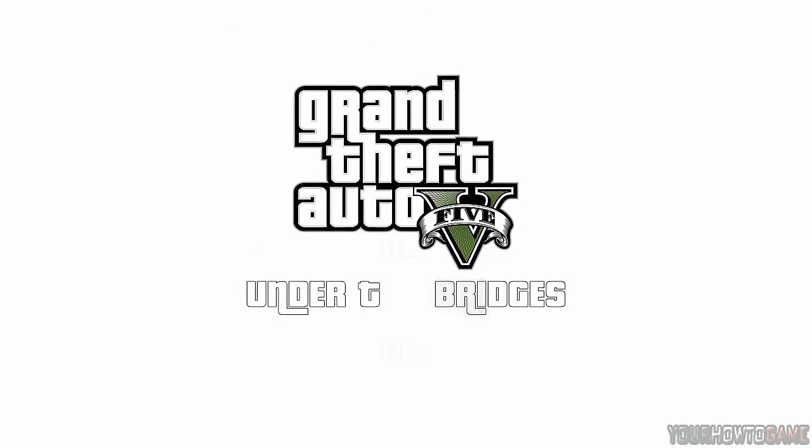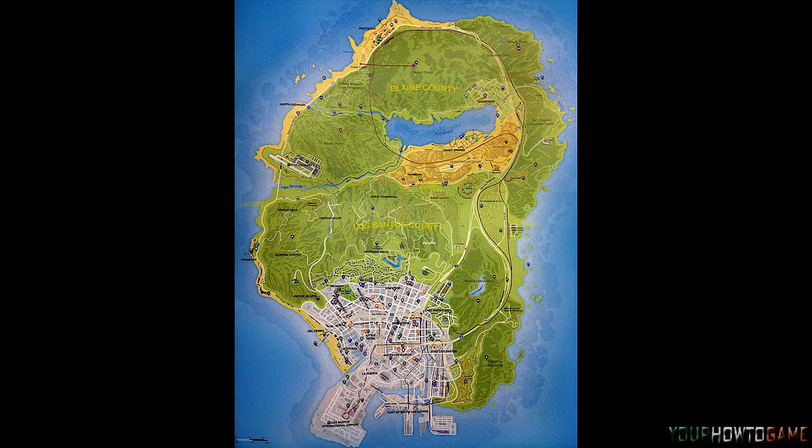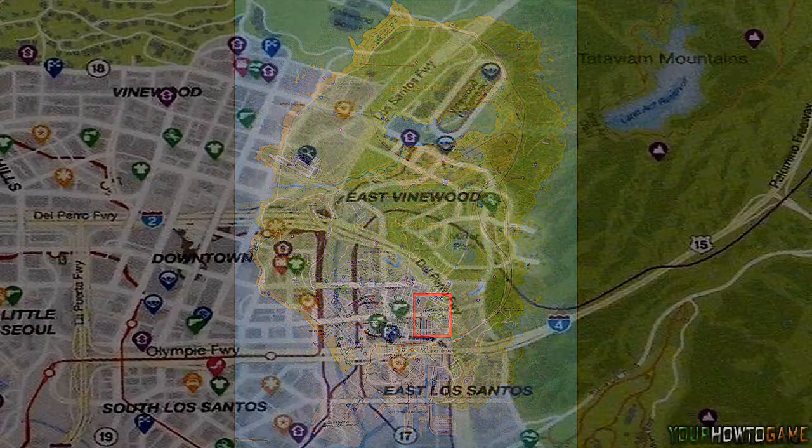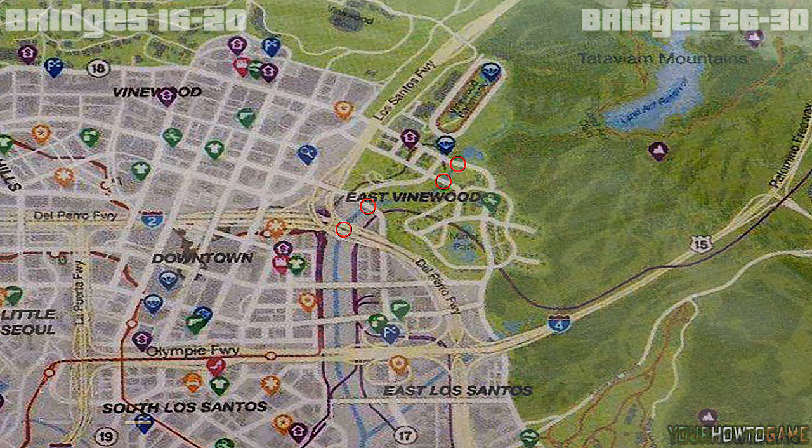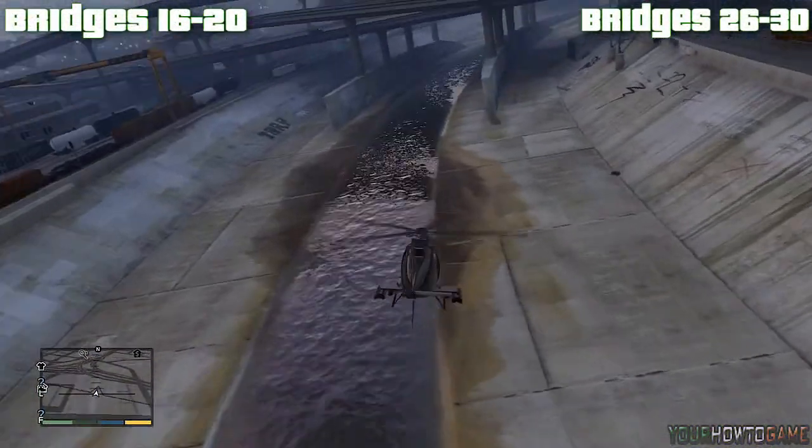Hey guys, what's up, York the Game here. In this video we'll be continuing our series of all the under the bridge aerial challenges in Grand Theft Auto 5, covering bridges 21 to 25. Four of these bridges can be completed in one sequence as they are all found along the Los Santos Flood Control Canal.